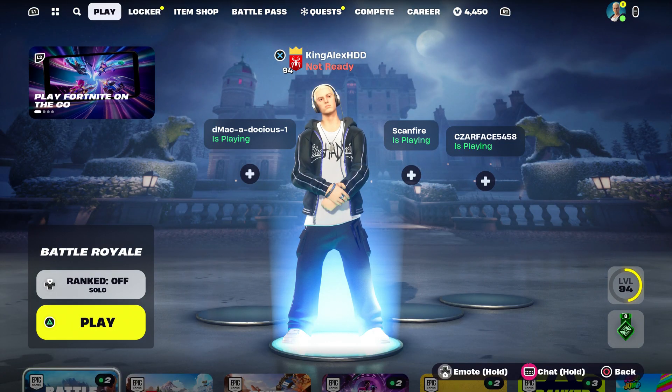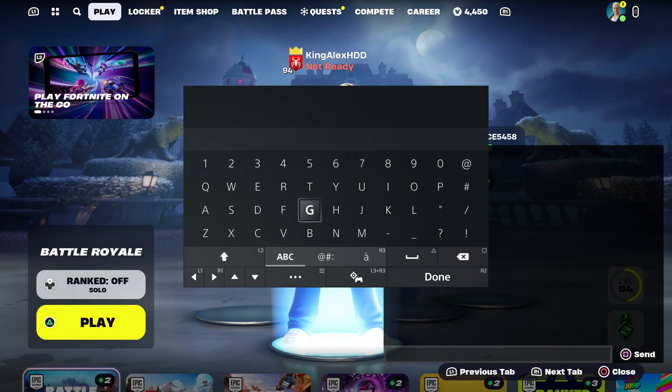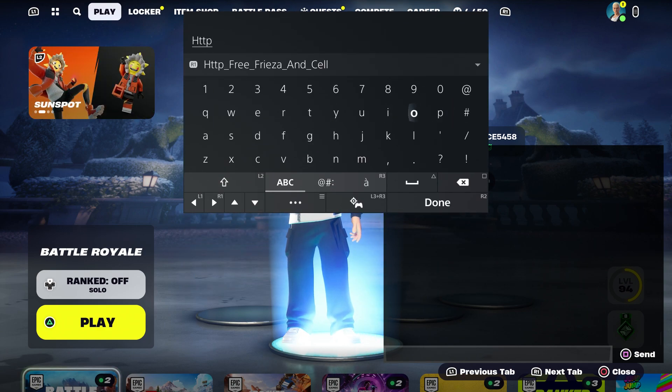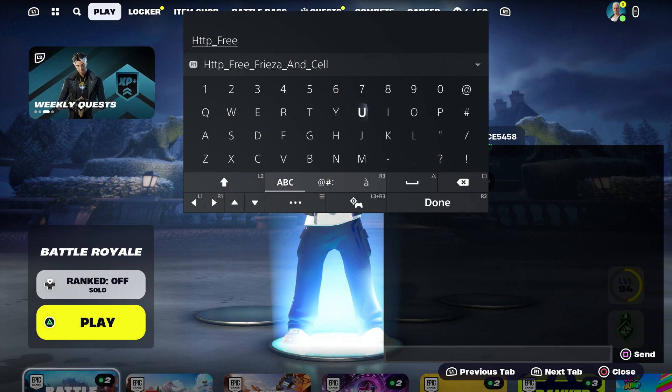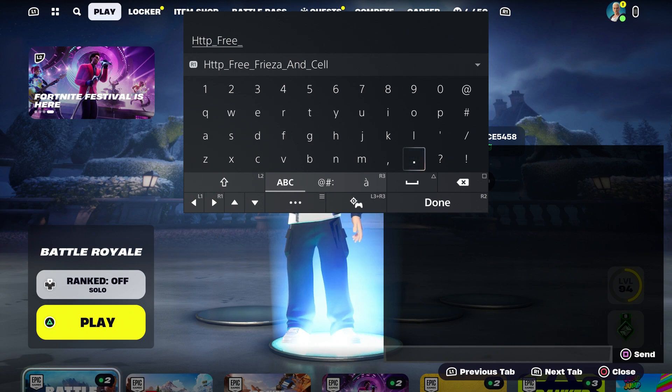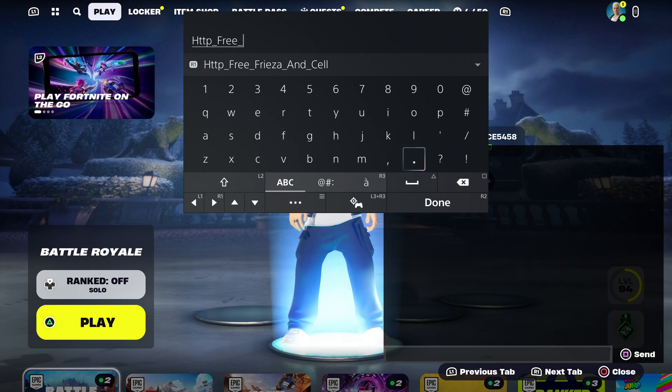First thing first, you want to come over here and enter this code, which is going to be http underscore, then type in 'free' on the score. Then we're going to type in the name of the skin.